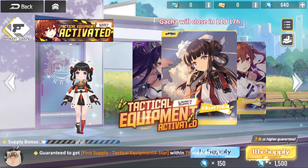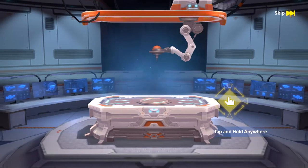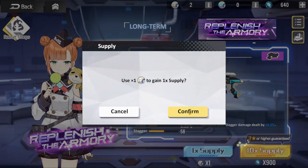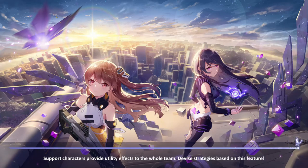There's also a weapon gacha. They just gave me a ten-pull for a login bonus as well. All the girls have a specific weapon that they use. I got myself a new sniper rifle called Hell's Fang. Let's see if we can get anything else — shafted, shafted.